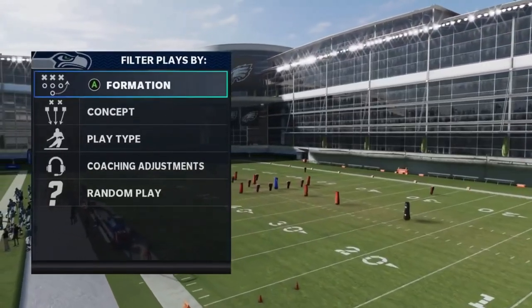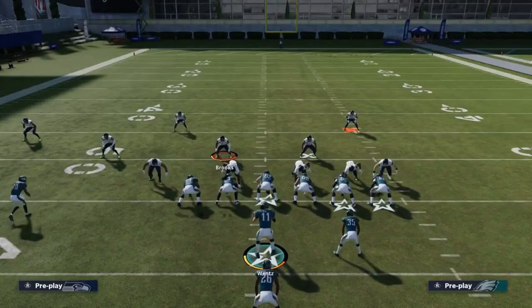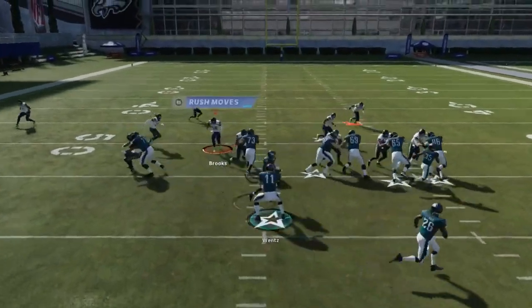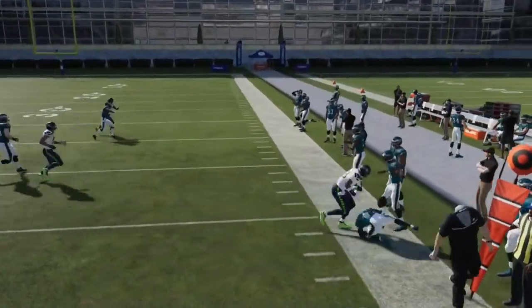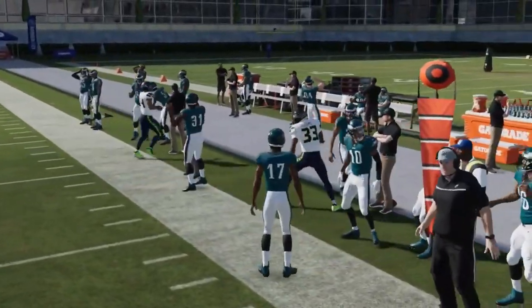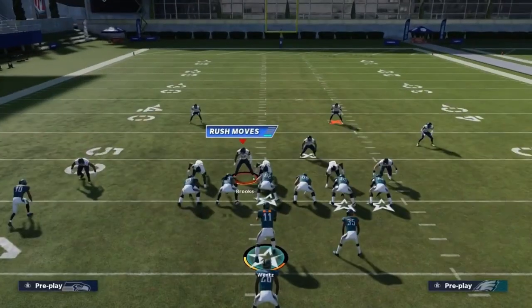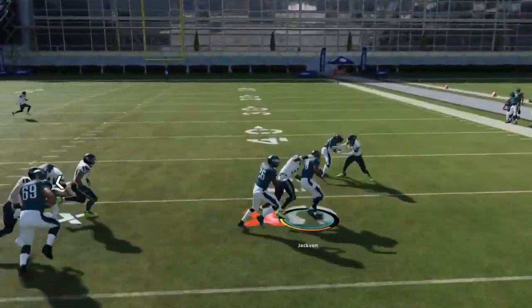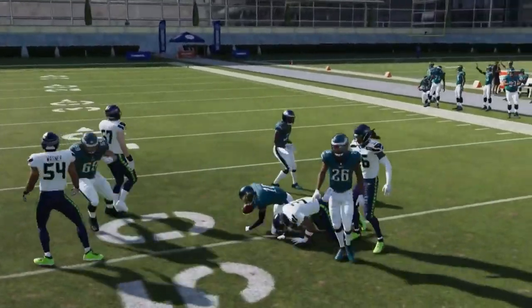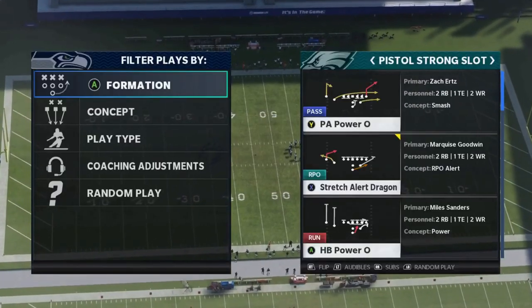Next we got the Jet Touch Pass — really good against man coverage. If there's no cornerback out here with your speed receiver, you're gonna have a really easy play. The blocking is really good — you have a lot of pulling blockers. Any off coverage is going to be a very high rate of success.